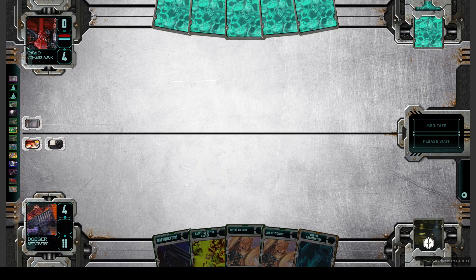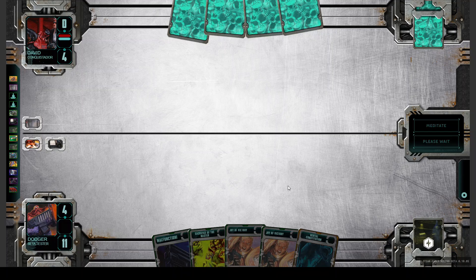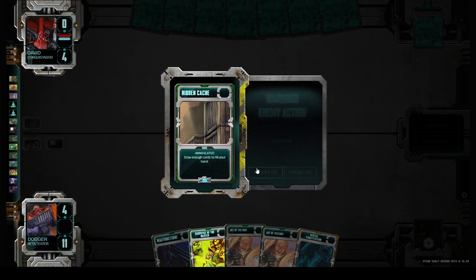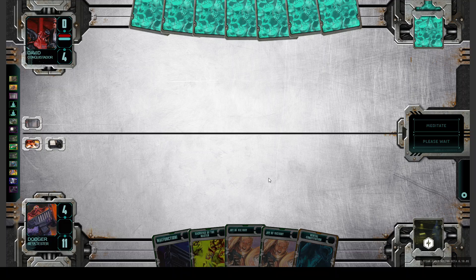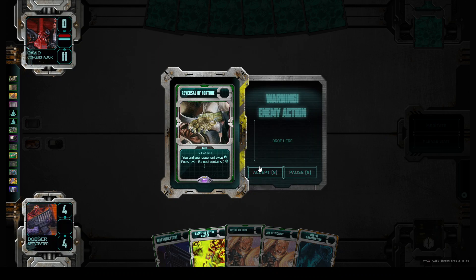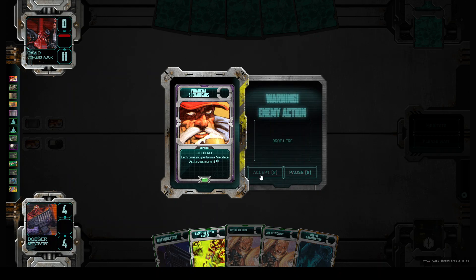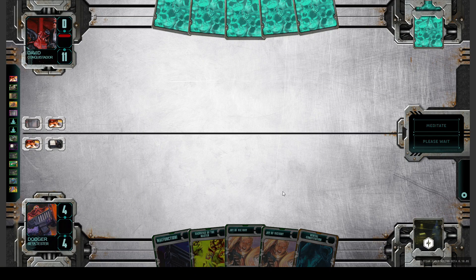Our opponent plays Factory. Then Hidden Cash — he draws up to seven cards. We take our money. If you have money you should use it, because otherwise it may go away like this.